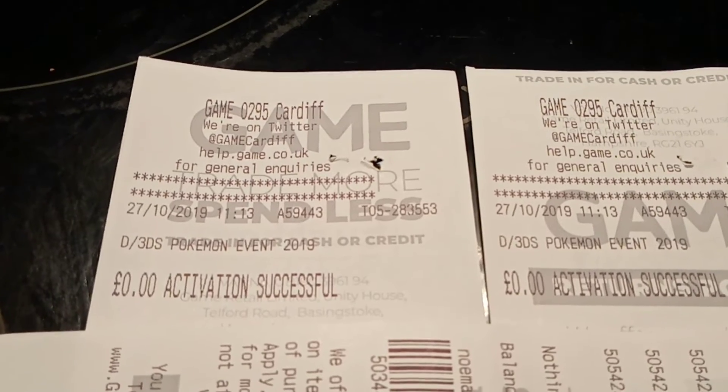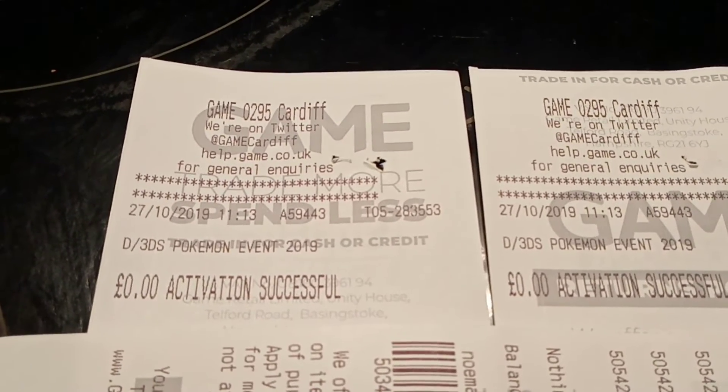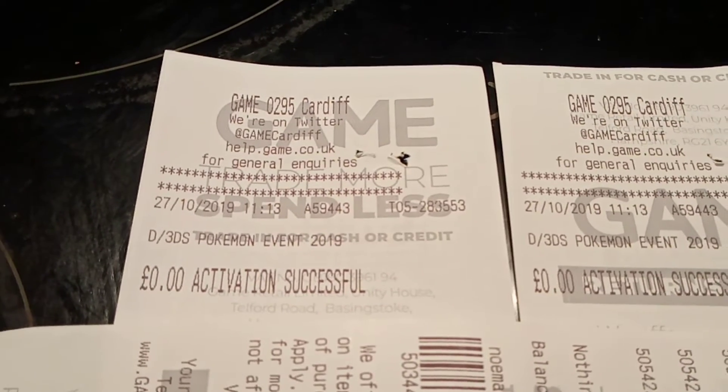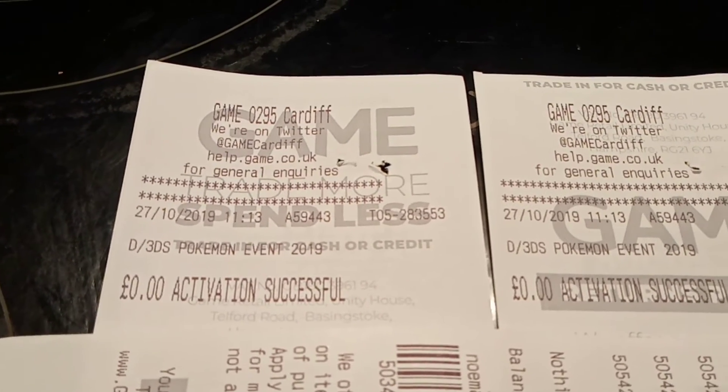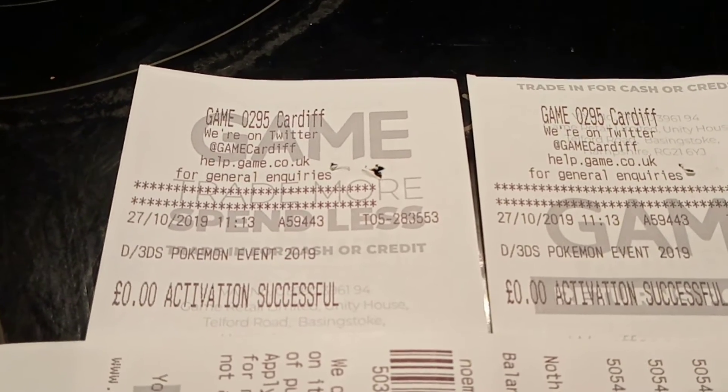Once you input the 16-digit code, you will receive your legendary Pokemon into your game. To collect your Pokemon, load up your game and go to your closest Pokemon Center. There will be a guy waiting on the left-hand side of Nurse Joy at the counter with a box, ready to give you a Pokemon. Go over, speak to him — make sure you have one space available on your team — and you will receive your legendary Pokemon.